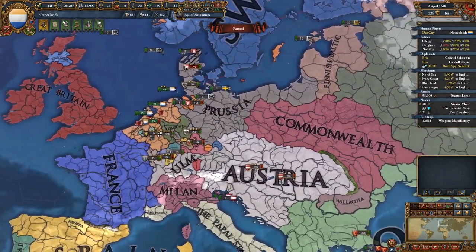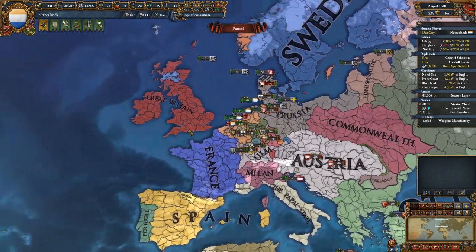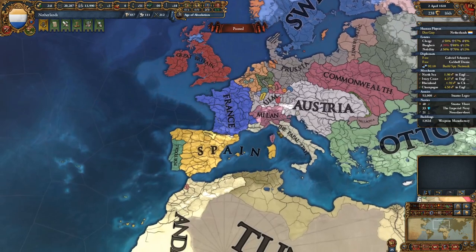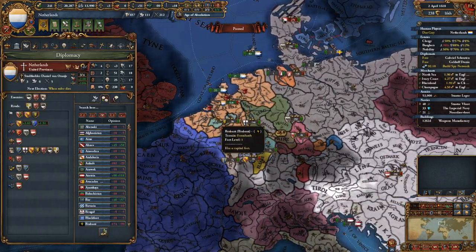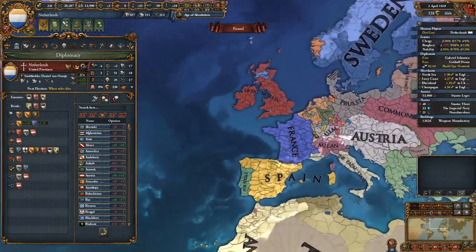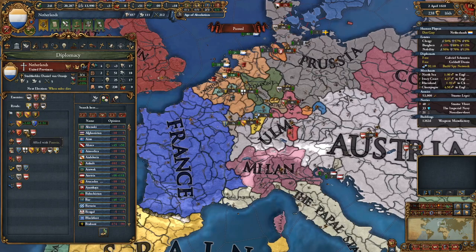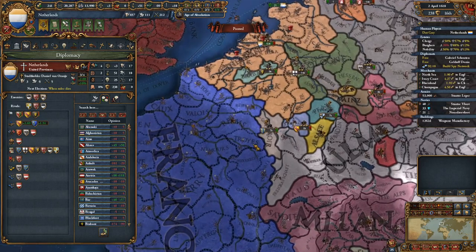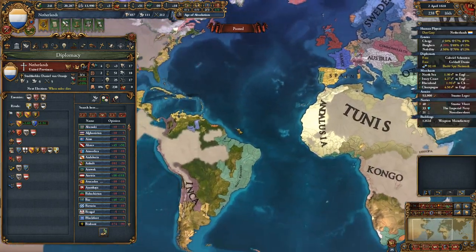Prussia, for example, has many diplomatic ties, very somewhat complex gameplay, Great Britain, etc. Netherlands has, like, one path of expansion — well, two paths. Kill other people's colonies, and kill either... I think they're permanently allied with Ulm, actually no, they're rifted now. Oofed. So kill Ulm or France. That's their two pathways — south, or that.